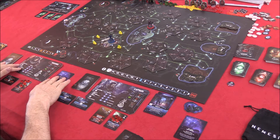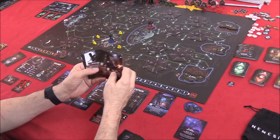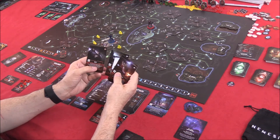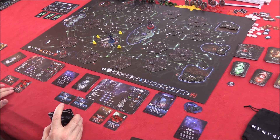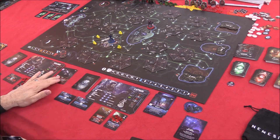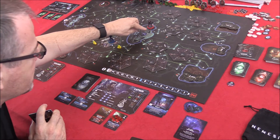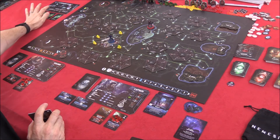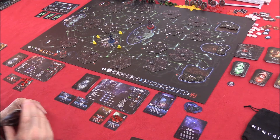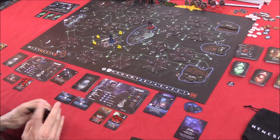The soldier draws his five cards: Full Auto, Demolition, Interruption — which lets you cancel another player's action — Covering Fire, and a Rest card. He needs to move, so he'll use the Rest card for movement. But actually — let's pick up the dead body first. We can take it to the lab and search there to find a weakness. So the soldier uses the Rest card to do the Pick Up Heavy Object action. Now he's hauling the dead buddy around.